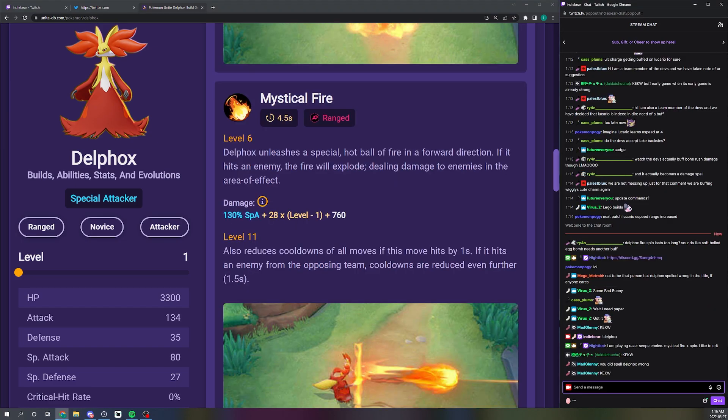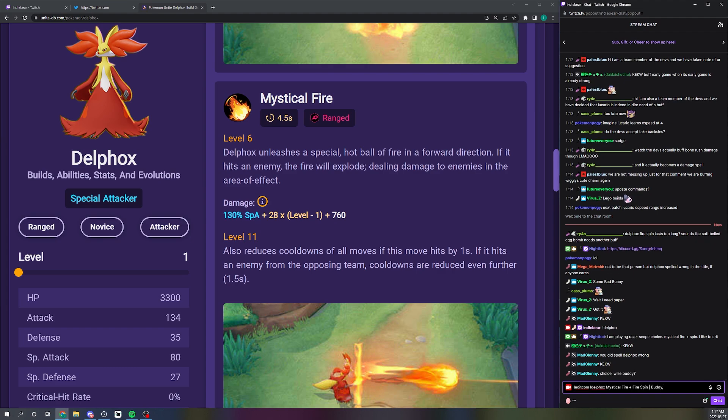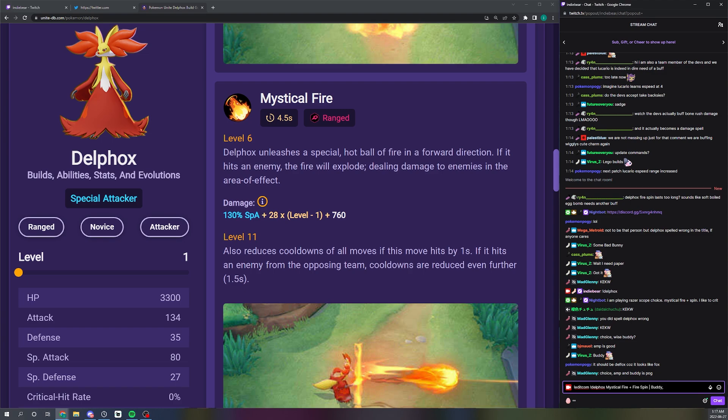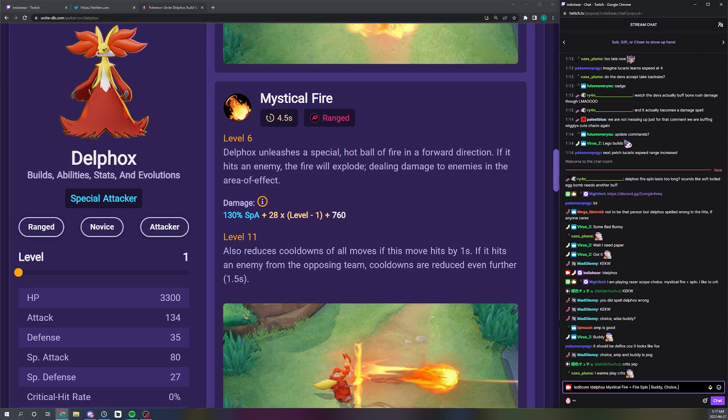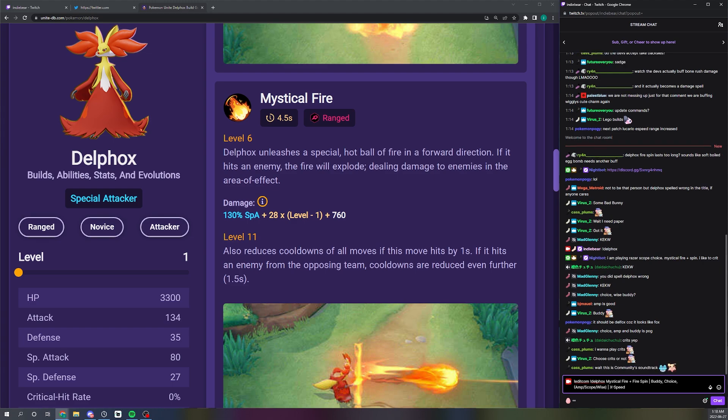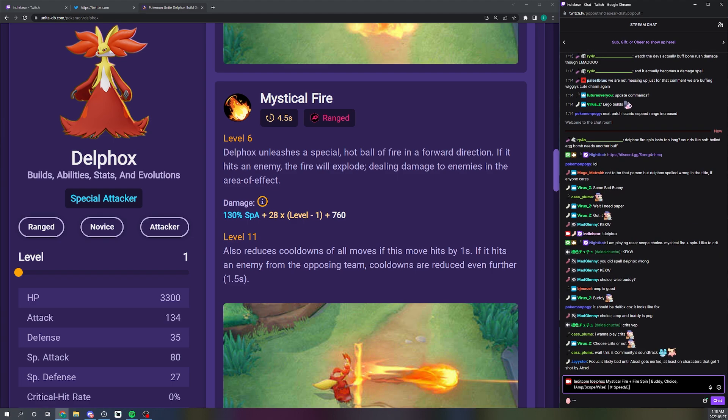For a real build you probably have to play Buddy Barrier. The ult has such low cooldown and it lets you team fight in or out of the ult really nicely. Choice Specs is too much damage to give up, so you have to play Choice, and then for the third item I think Amp is probably good, Wise is okay, and Scope is good — not Focus though. Most casters are going to prefer X Speed, but either X Speed or Eject are both fine.